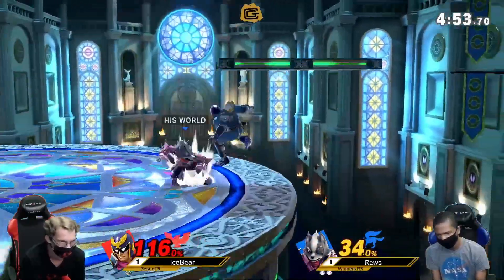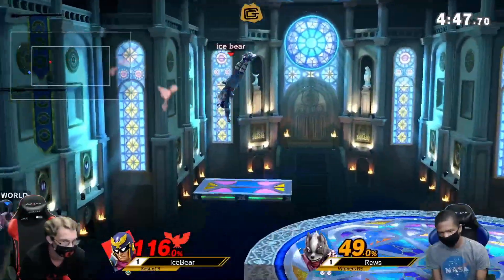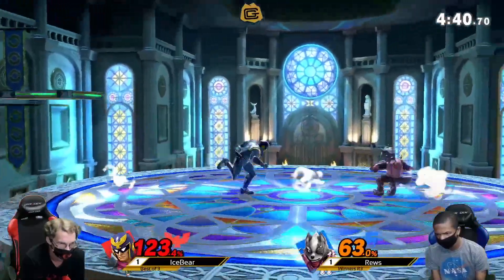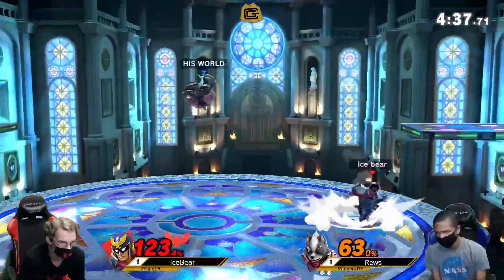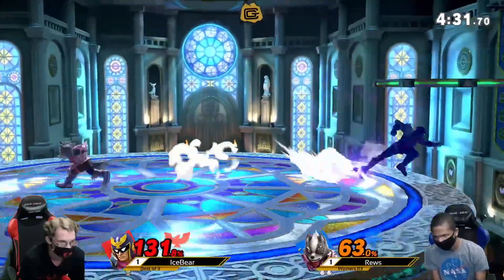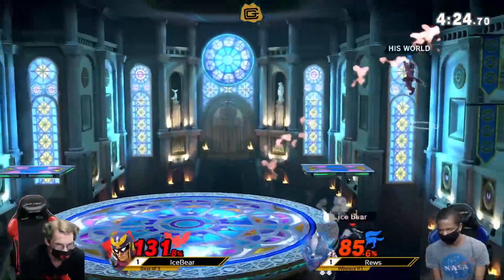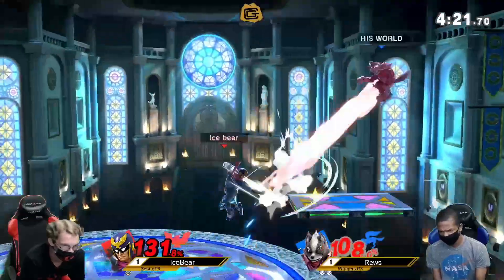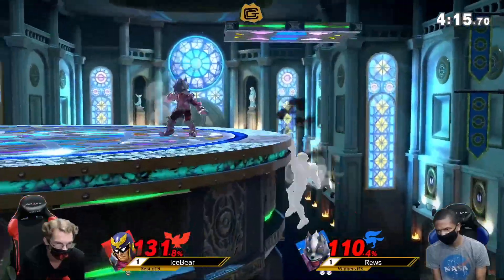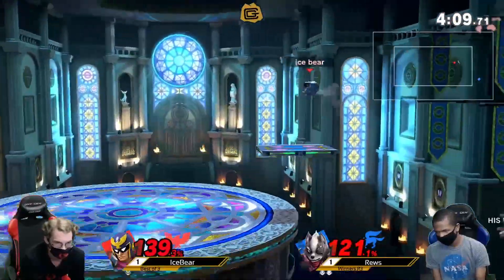Throws out the laser. Went for the two-frame — was a little bit late, so didn't quite catch his recovery. Ice Bear dashes in, might be looking for an early knee. He needs these strong hits to get the game evened up — it's quite a big lead for Roos. Very stressful for Ice Bear right now. Another parry, but Roos can be patient here — he doesn't have to approach, just wait for Falcon to mess up. Wait for an unsafe option from Ice Bear, who is certainly fishing for them, looking to even up the stocks. Uses the wall jump to mix up the recovery. This game is certainly not over — Falcon is so explosive.